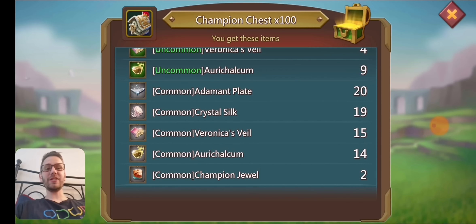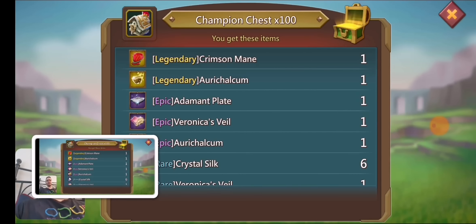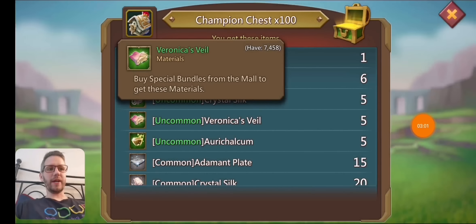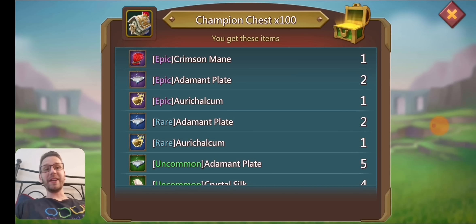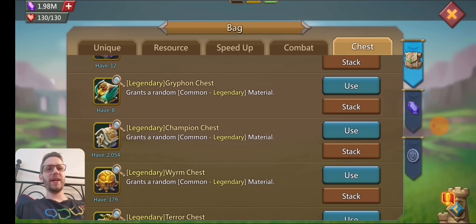We actually got zero crimson manes but we did get two common champion jewels. Going on to the next one — we're starting off pretty good, already got a legendary crimson mane on this one. Got four commons as well. We got 2,200 left so we're starting off really well. We got another epic crimson mane. I think this is really good because usually when I open these chests you don't get this many epics and legendary ones.